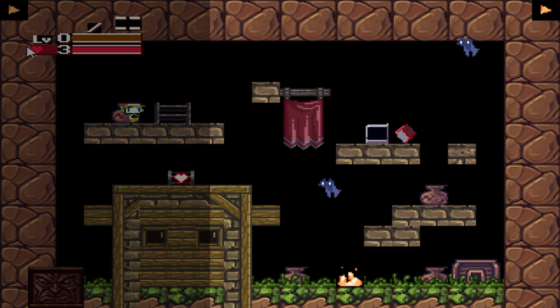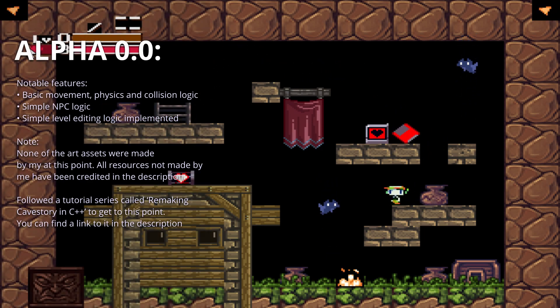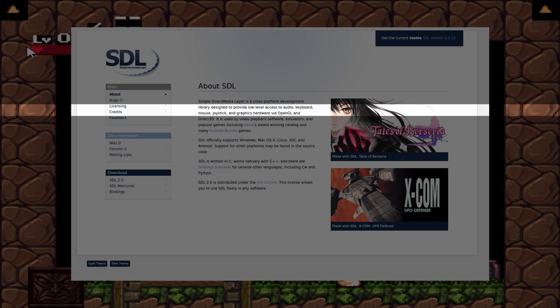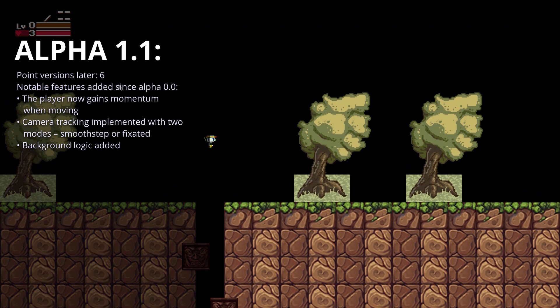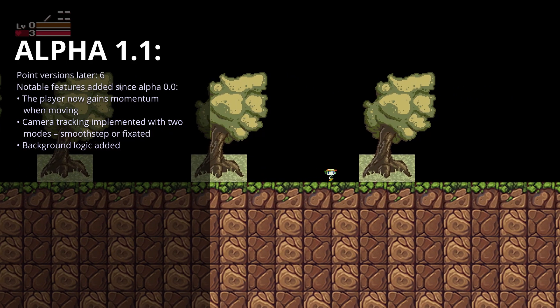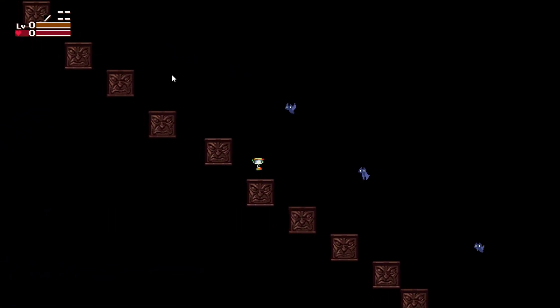What you're looking at now is the earliest point version of the game. To get to this point, I was largely following a tutorial series I found on YouTube to familiarise myself with SDL2. I'm not going to get into the technicals of what that is, but all you need to know is it's what the game uses to communicate with the keyboard, mouse and sound devices, etc. In total, there are 71 point versions between the first and the latest version, so for the interest of time I'll just showcase a couple of these versions to illustrate the journey the project has gone through over the last 3 years.